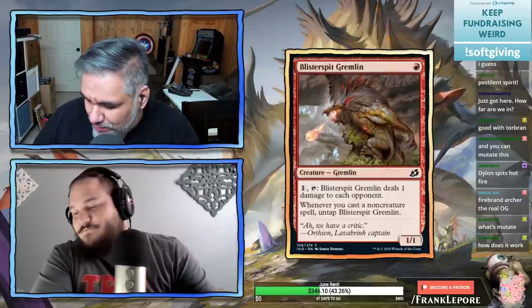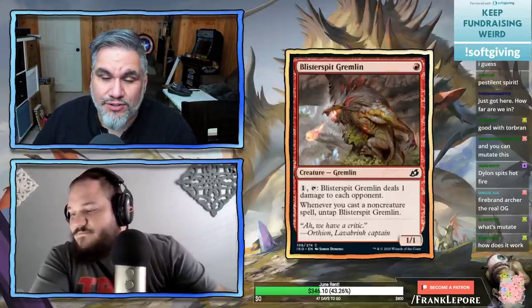If there's another mutate card that taps to do something and this has the ability to untap it, that's not bad — let's keep our eyes out. It's a creature that's more relevant based on its surroundings.